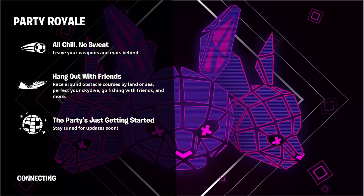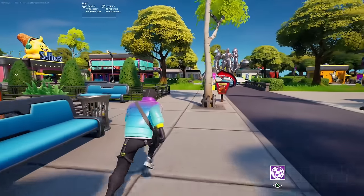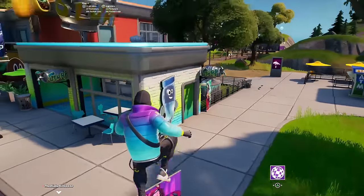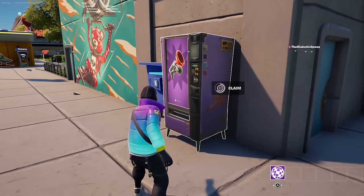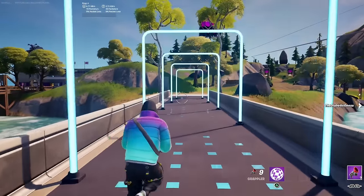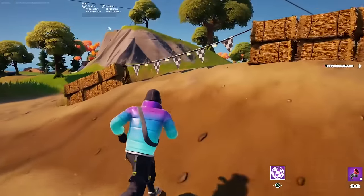Once you've made your way inside Party Royale, we need to find a specific item. You'll see all these different things around you like statues and other objects. What we're going to find is the Grappler — and this is how we're going to get the Travis Scott skin for free inside Fortnite 2024.